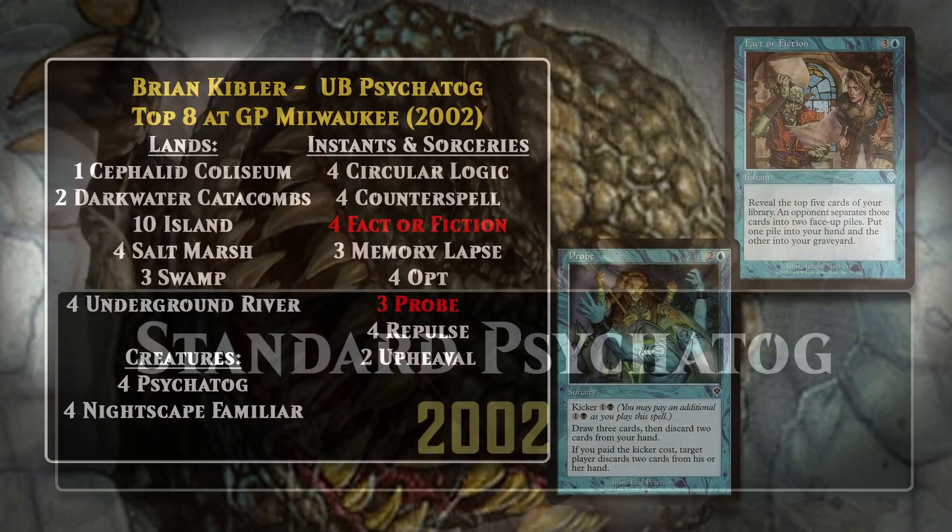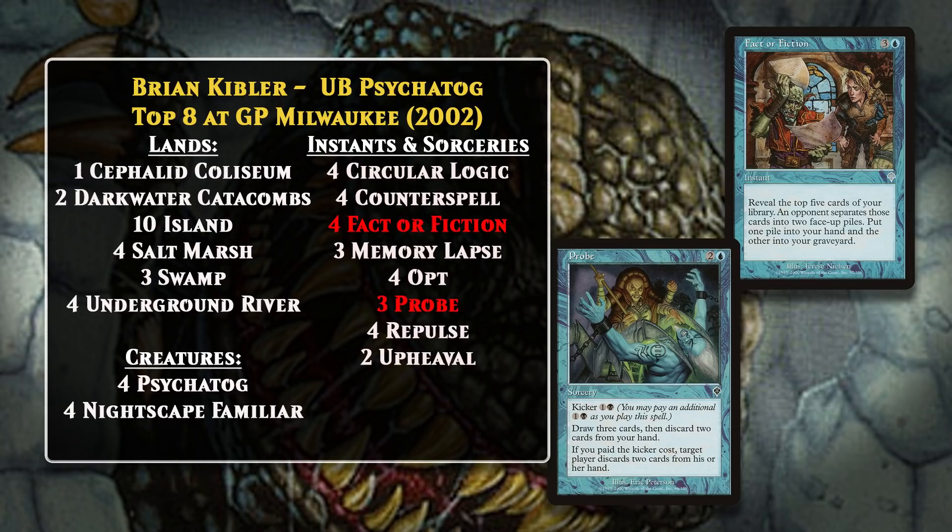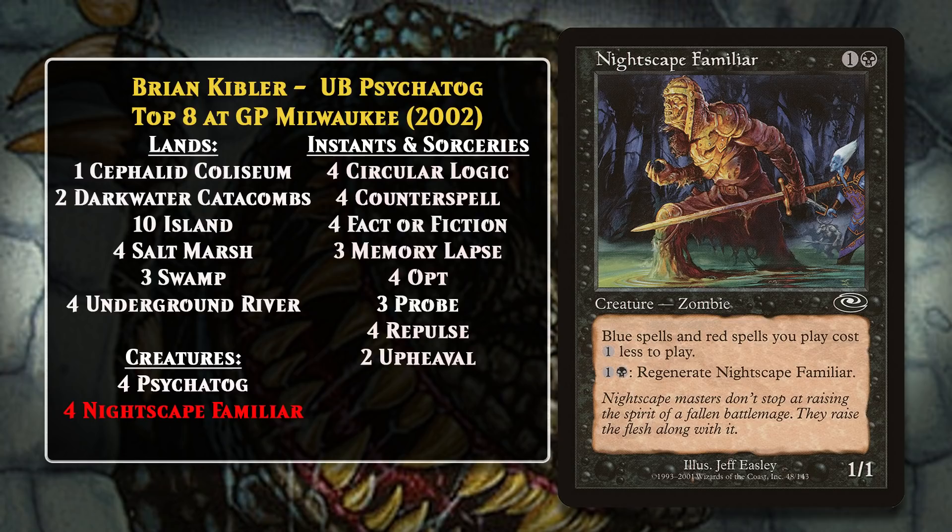One of these was piloted by Brian Kibler. The deck included a bunch of countermagic and card draw along with Upheaval, but there were some Standard-legal cards that really powered it up—including two cards that added substantially to your graveyard and hand: Fact or Fiction and Probe. Fact or Fiction was the more powerful of the pair; no matter what your opponent did, you were going to get some nice cards in hand and put a lot of fuel in your graveyard for Psychotog. Probe didn't do a bad job either—for only three mana it could dig deeper into your deck while loading up your graveyard, and later in the game you could even kick it. Another notable card was Nightscape Familiar, which made all your spells cheaper, going a long way towards helping the deck load up the graveyard, draw a bunch of cards, and protect Psychotog.